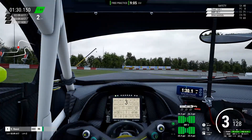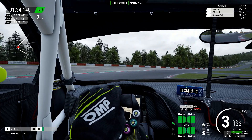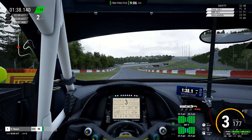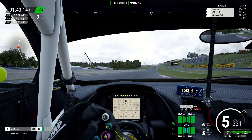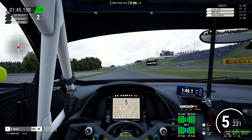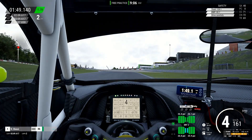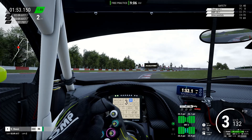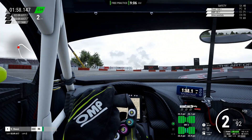It has a 5.2-litre V8 kicking out 585 bhp and north of 550 newton metres of torque. It's both stiffer and lighter than the outgoing model. To drive, it's a really reassuring and planted car that likes to be pushed and massively flatters the driver — a good solid GT3 entry, and you can tell why it's won as much as it has.